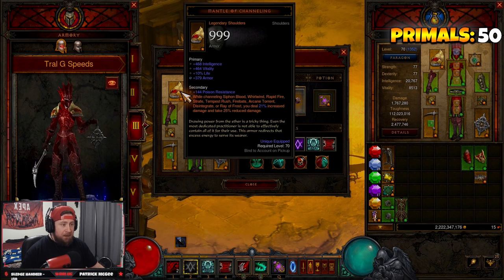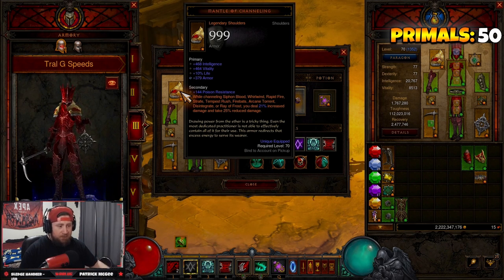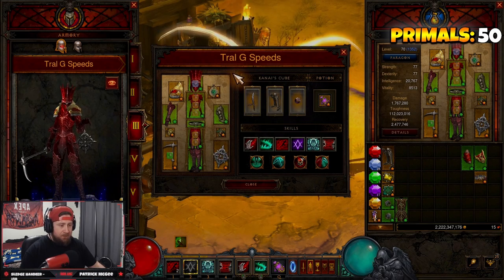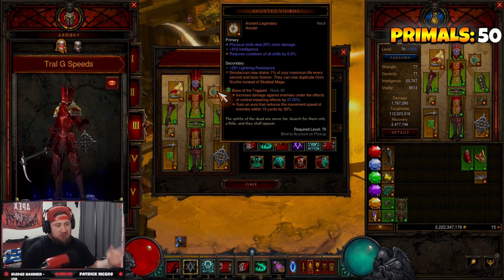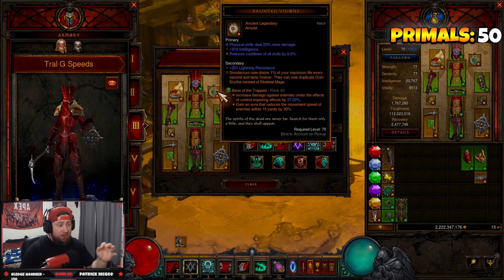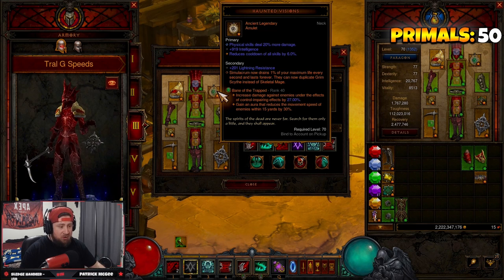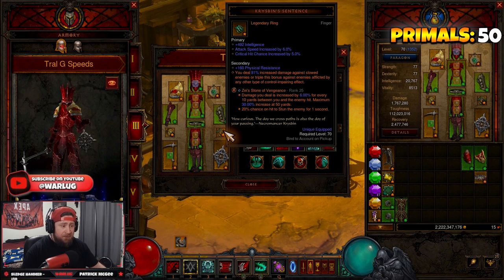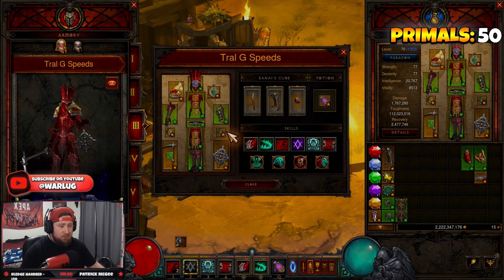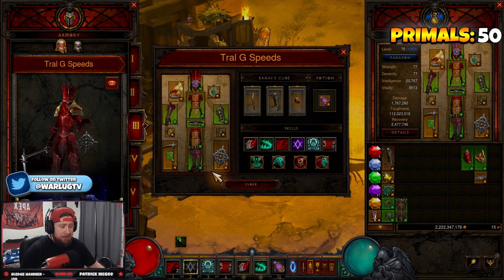We have Mantle of Channeling so that when we're channeling Siphon Blood — which triggers our Blood Nova — we get the additional damage there. Then our three main items: Haunted Visions allows our singular Simulacrum to drain 1% but never die, lasting forever. Captain Crimson's gives more damage against slowed enemies, tripled if they're affected by another control-impairing effect. And CoE for more damage.